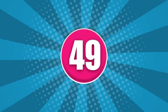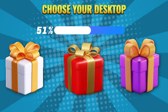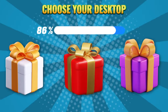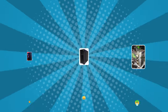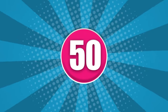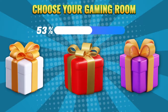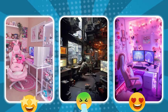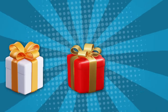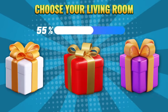Round 49. Choose your color: white, red, or purple. Round 50. Choose your color: white, red, or purple. Round 51. Choose your color: white, red, or purple.